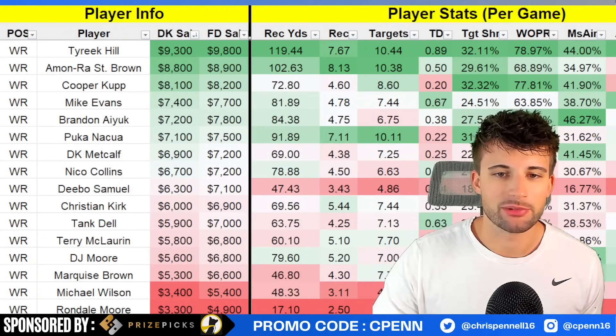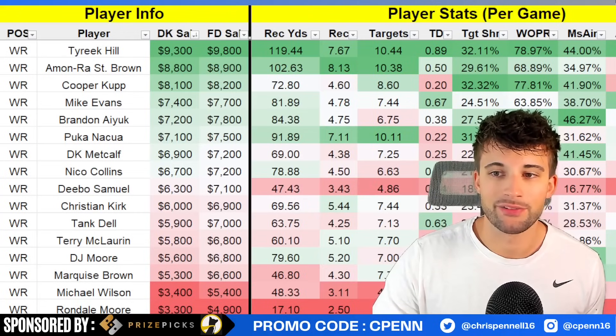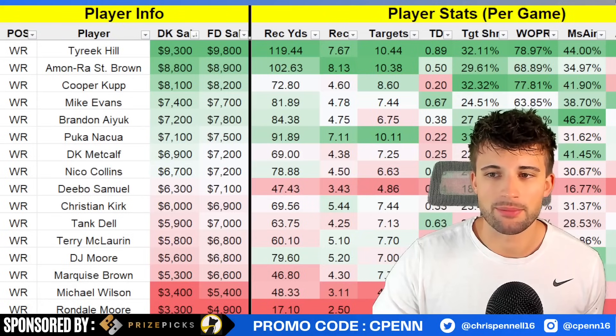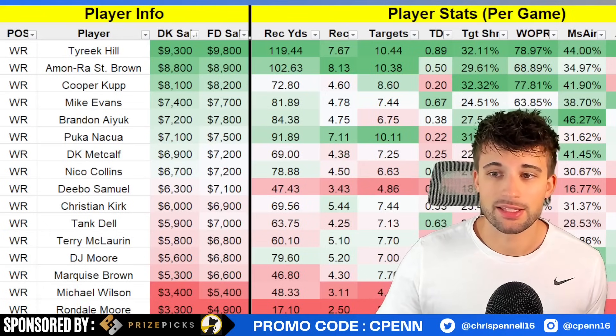The next two are tournament-only plays for me — Terry McLaurin and DJ Moore. It really just comes down to my stacks: if I have Sam Howell, McLaurin's going to be my number one option, and if I'm doing a Detroit stack, DJ Moore is really the only guy from the Bears I'd have interest in as a runback option. Then we have three Cardinals — Marquise Brown, Michael Wilson, and Rondale Moore in their first game back with Kyler Murray: four targets for Brown, six targets for Wilson, and eight targets for Rondale Moore. I prefer the value options with Michael Wilson and Rondale Moore, and I hate all the really cheap wide receivers this week, so taking one of the Cardinals makes a lot of sense since we already have a Texans stack going — the correlation would be there.